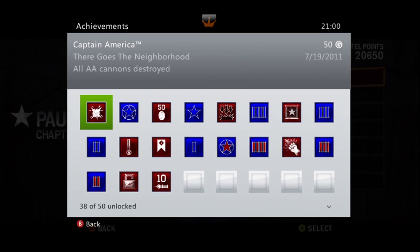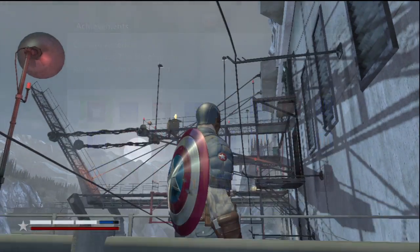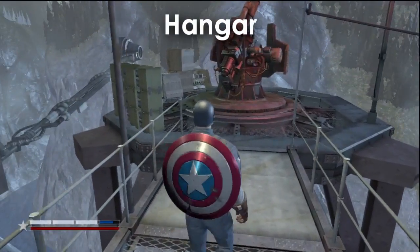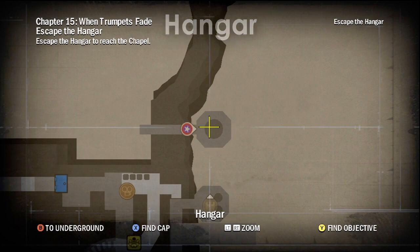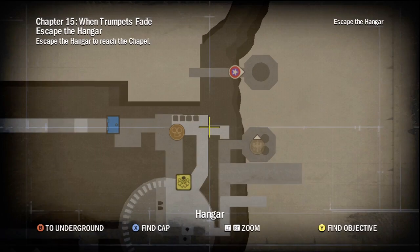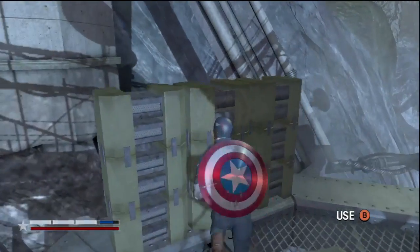And go to AchievementHunter.com — good luck finding the rest. Bye. No, I'm just kidding. Sorry, but you fooled me because my mic's already unplugged. Well, fuck. All right, this is the hangar — Chapter 15. This is all the way in the top right-hand corner of the map. You have to do some Prince of Persia-esque parkour — some poles. And then you have to get over here. Pole dancing.